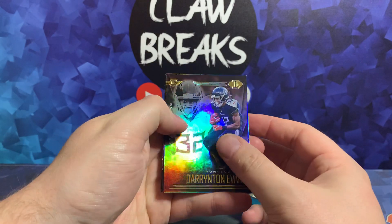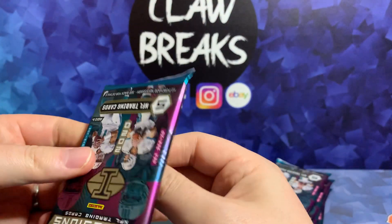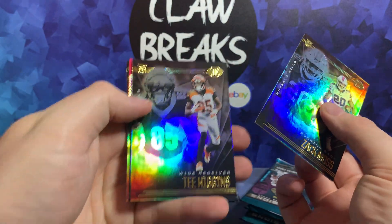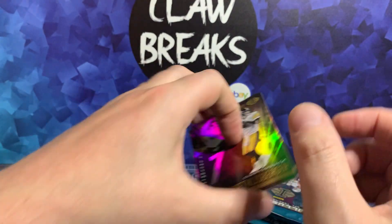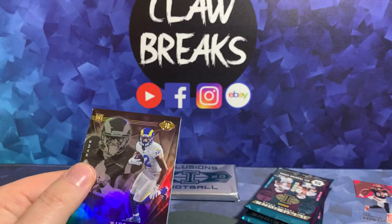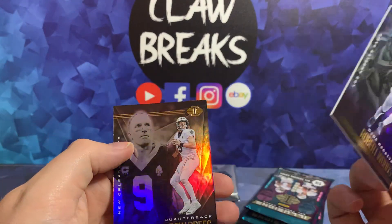First off we've got Darrington Evans, we've got a Richard Sherman short print, we've got a Clear Vision Eli Manning which is pretty slick, we've got a Jimmy Garoppolo and Deshaun Watson — fairly basic first pack. Next up: Zach Moss, T Higgins, T Higgins Mystique numbered 399, Ben Roethlisberger and Baker Mayfield. Drew Brees at the back, Van Jefferson rookie, CeeDee Lamb to 499 — nice. We've got Living Legends Aaron Rodgers which is not numbered, Robert Woods and Drew Brees.